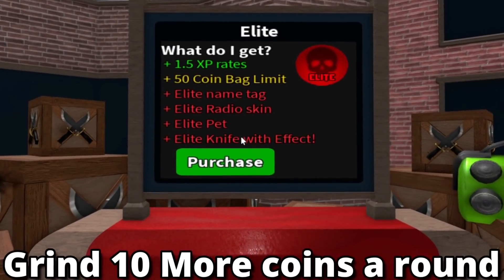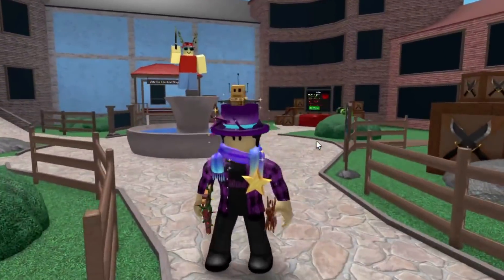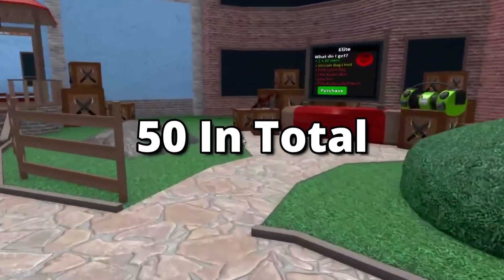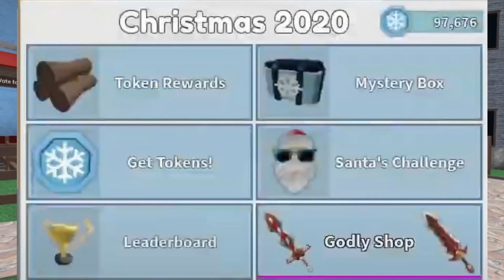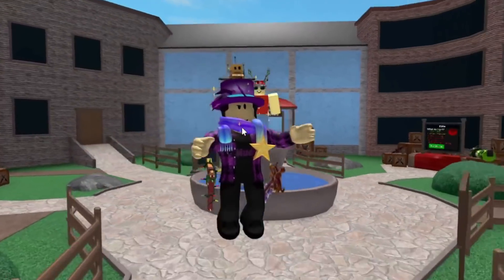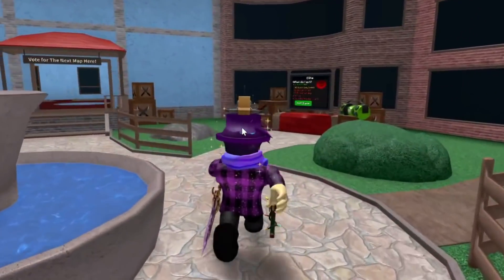You can also grind 10 more coins. The coin limit is 40 coins, but if you have the Game Pass you can collect 10 bonus coins. For leaderboard grinding — the Xbox events, the Halloween event — this Game Pass is really helpful because you grind 10 more currency, and it makes the process of grinding a lot faster.